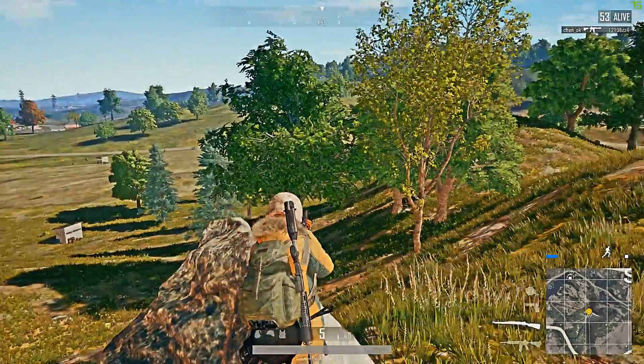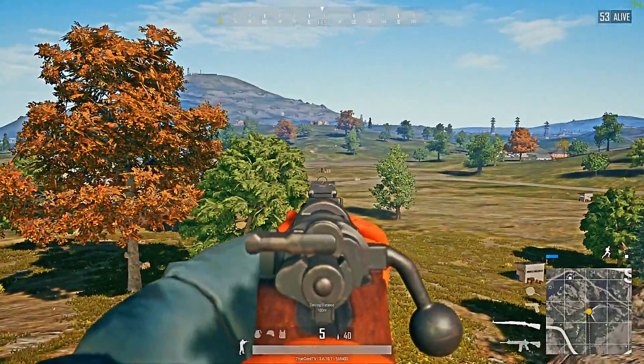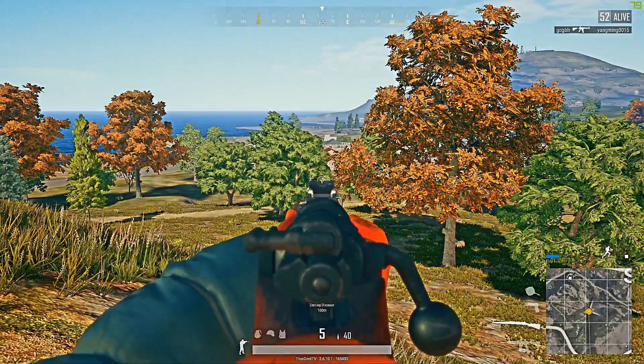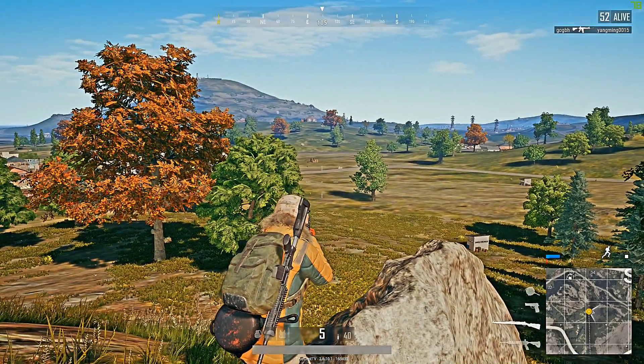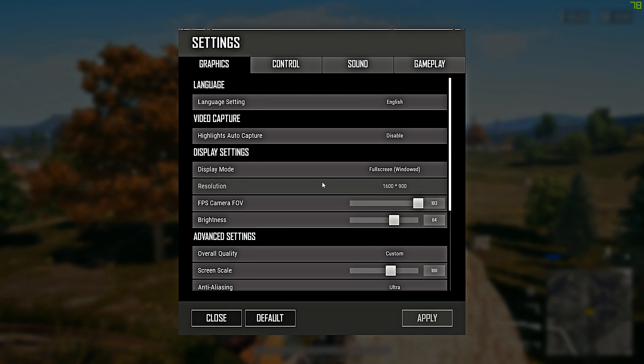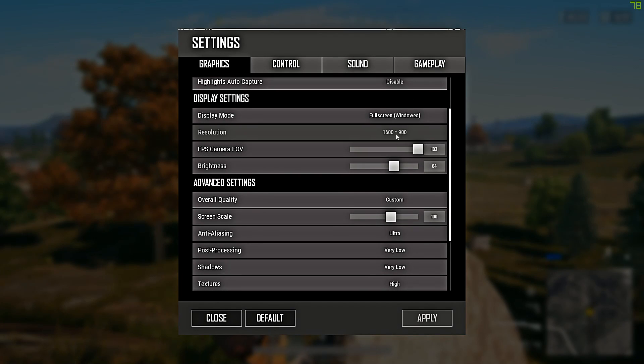To change those game filters, press Alt+F3 by default — of course you can change it. This is my preset and I like it a lot. It adds extra colors to the game, clears things out, makes things stand out, and there is no bloom.